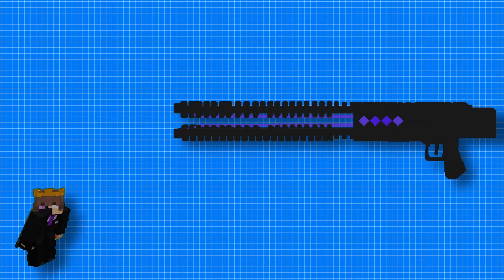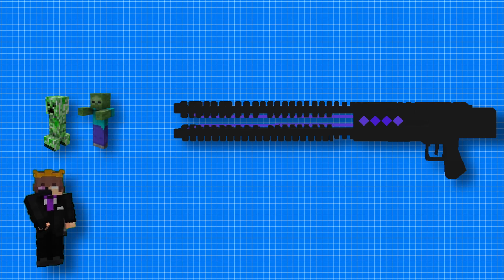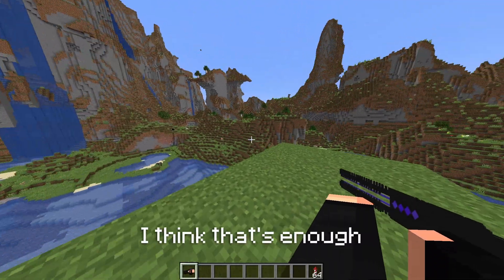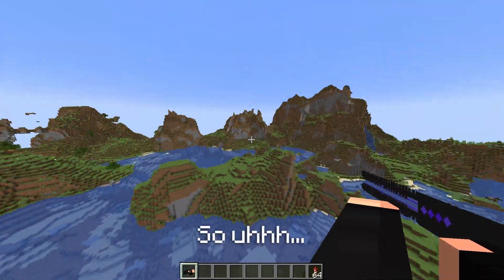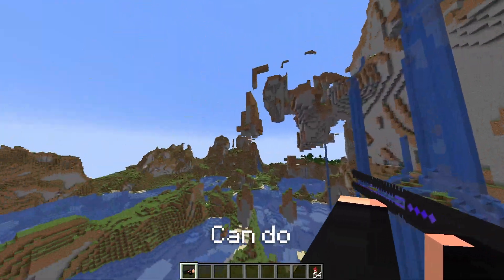The railgun upon right click fires a projectile with high speeds and with no gravity, meaning it will fire in that direction infinitely, making it really effective for destroying terrain and mobs. I think that's enough explaining — I think it would help if we just do it. So let's see what this railgun can do.